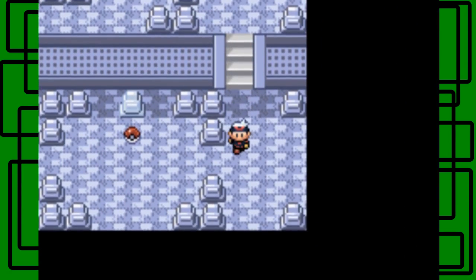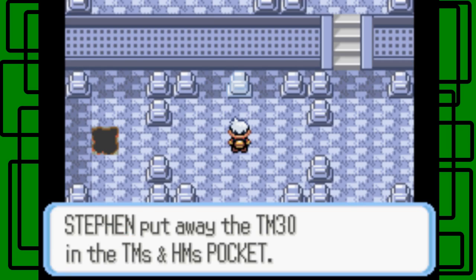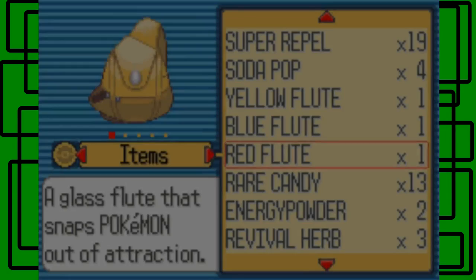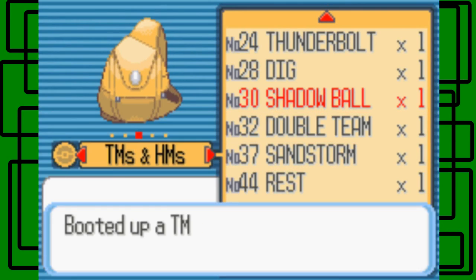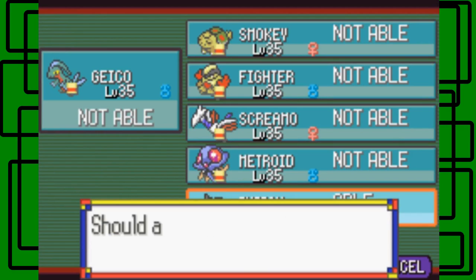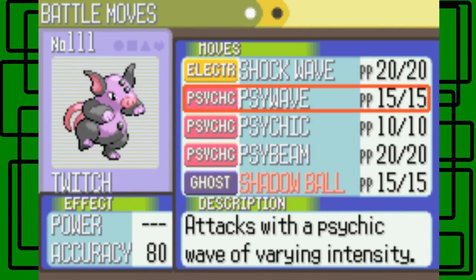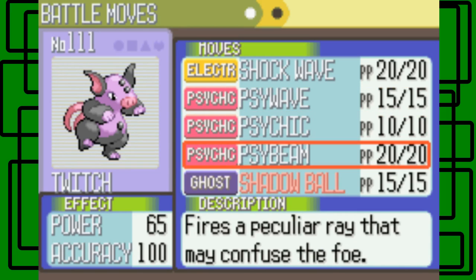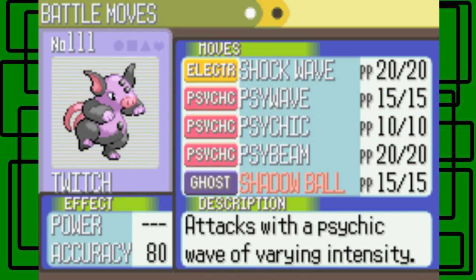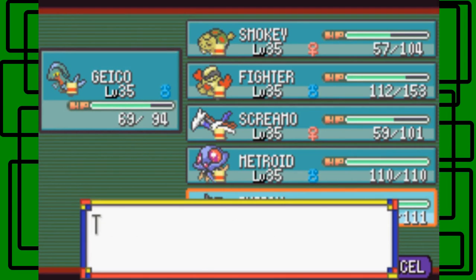Here's our TM — TM30 Shadow Ball! Let me check my Pokémon movesets. For Twitch: Shadow Ball, Shockwave, Psychic, and Psybeam. Let's teach Shadow Ball to Twitch. Twitch can learn it — we replace Psywave since Psywave has only 80 accuracy compared to Psybeam's 65 power but 100% accuracy, and Psychic at 90 power 100% accuracy. Psywave is the weakest link. Twitch forgot Psywave and learned Shadow Ball! Twitch's final moveset is Shockwave, Shadow Ball, Psychic, and Psybeam.